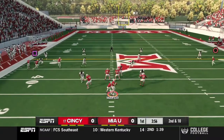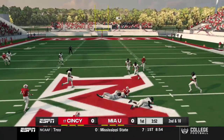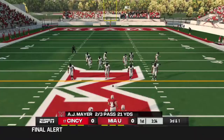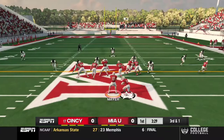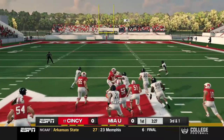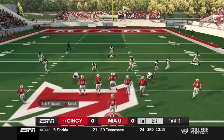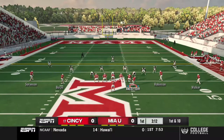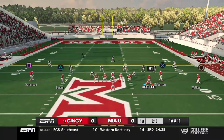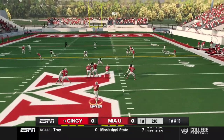Second and ten, I'm loving these new plays. Sorenson picks up nine — I don't know how he caught that but he caught it. Some of these plays confuse the defense so much. Avion Smith, the Swiss army knife of this offense, picks up the first down. Certain plays just leave the computer like 'what the hell,' because they're not used to them. New plays, and more RPOs are coming in the updated version.